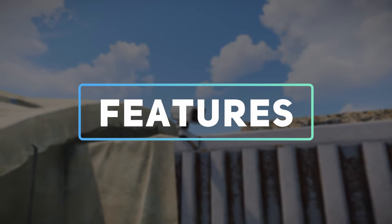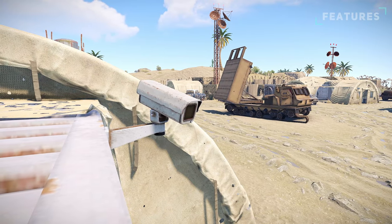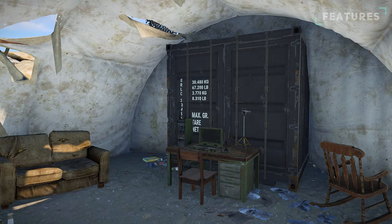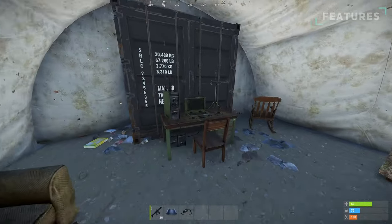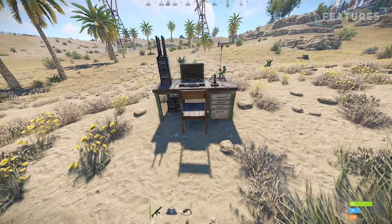The military base can also feature modules with CCTV cameras, which players can watch using the computer station module. If your base does spawn with the computer station module, you can enter it and copy down the CCTV camera codes. You can then use these in your own base's computer station to watch the cameras.